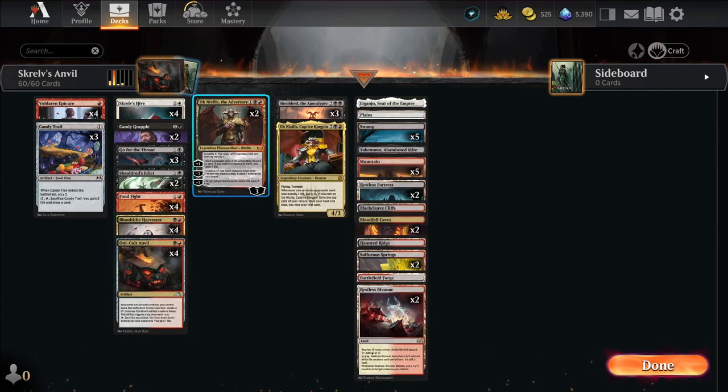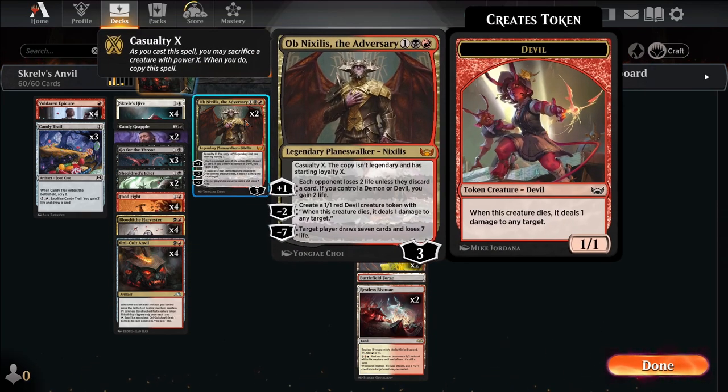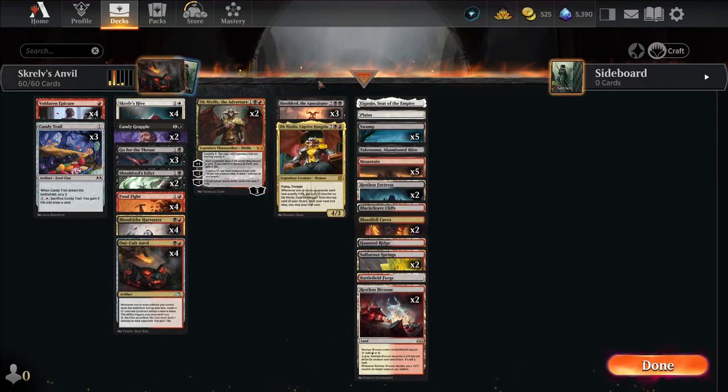We have four Blood Tithe Harvesters and two Obnixilis, so that we can drain our opponents even further. There's a big drain and burn effect in this deck, just like normal Rakdos Sacrifice.